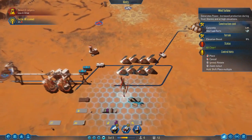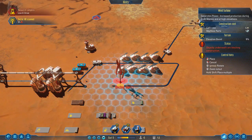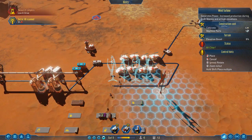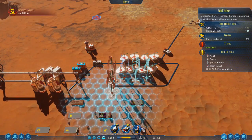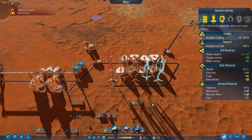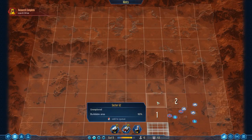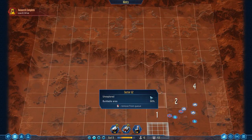So in this case here we're just going to place a couple of turbines here and get those going — a nice little power farm. I notice we had a sector scan queued up, so just remember to keep putting those through so they keep scanning the sectors around you.